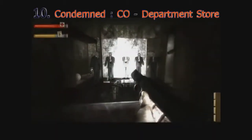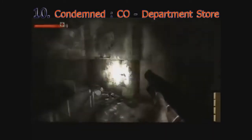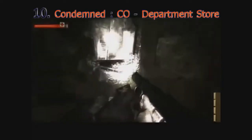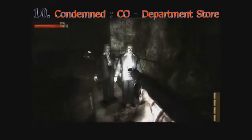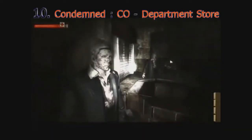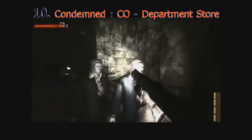So earlier in the game Condemned: Criminal Origins, there were these mannequins that were actually people — once you turned your back on them, they would attack you. However, in this part, you see some mannequins and you can tell they're just mannequins. However, when you move forward and turn your back, they move. And then they move again. And again.